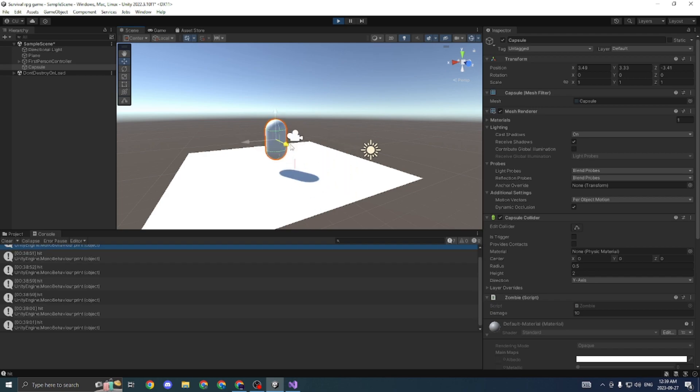You can see it says hit whenever the player collides with the capsule. But now if our capsule touches the ground, it won't say anything — only when it touches our player will it say hit, which it would have done before regardless.